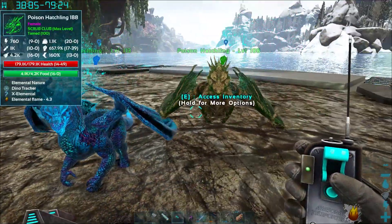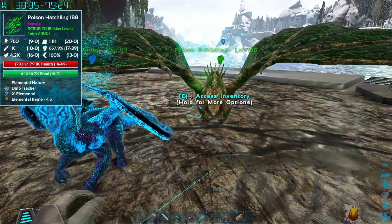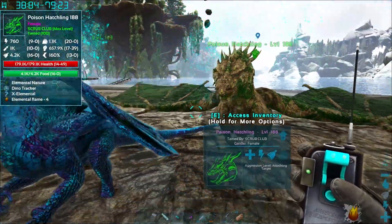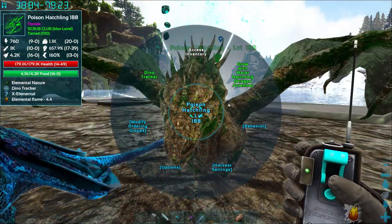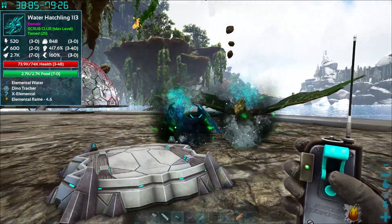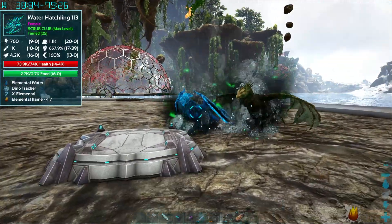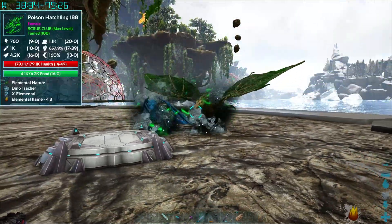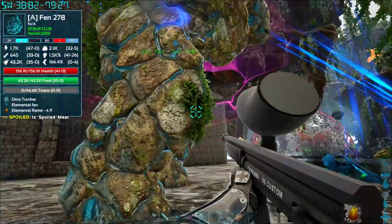We were kind of just playing with it for a minute, got them really close, and now it actually shows the option. It's a level 188 and 113, so we want to do the level 188 guy - right, a little bit better stats. So we go E, grow with water hatchling - boom! Now I think they combine, right? These two combine into a bigger better dragon. I hope. I don't actually know - 50 seconds. Do they both grow, or do they combine?